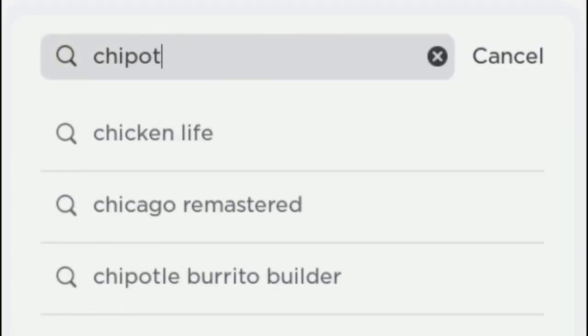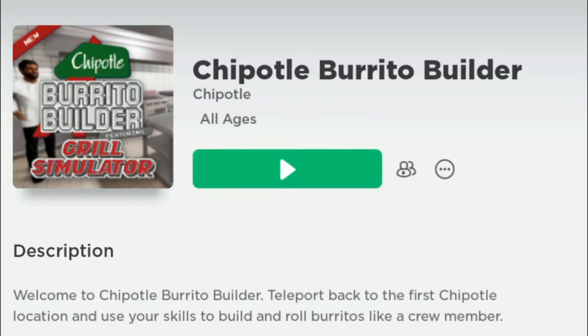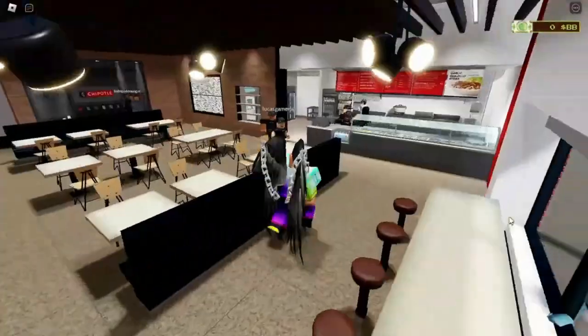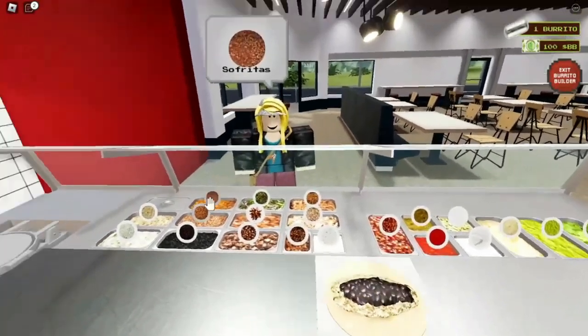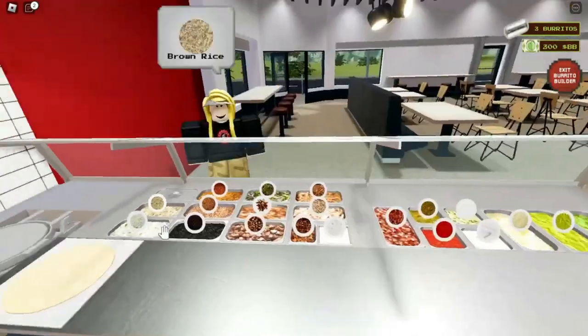Search Chipotle Burrito Builder, then enter this game. Talk to the NPC inside the shop and start making burritos. If you make a total of 35 burritos, you will get 7 free items.